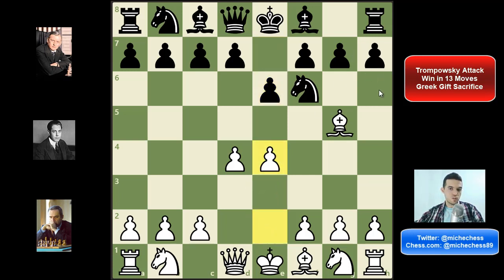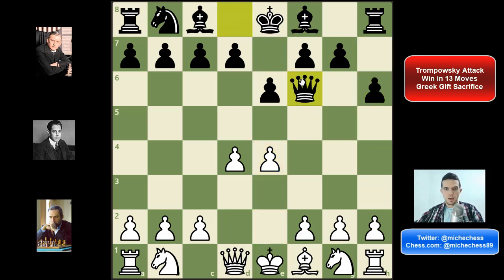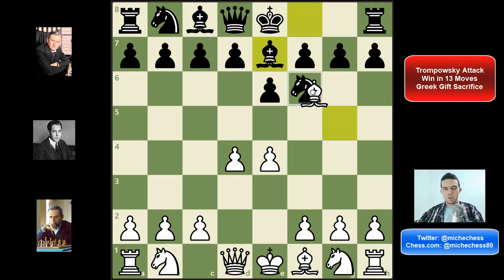The mainline for black in this position is h6, but my opponent played Be7. After h6 I could have played bishop takes knight, queen takes bishop, and knight f3 — this position is very interesting, more or less equal but I think it's very dynamic and playable as white. My opponent played Be7 and here I played bishop takes knight. This move is not really so strong; it's not the best in the position. I had the idea of removing the knight defender of the castling, but I must admit this is not the best.